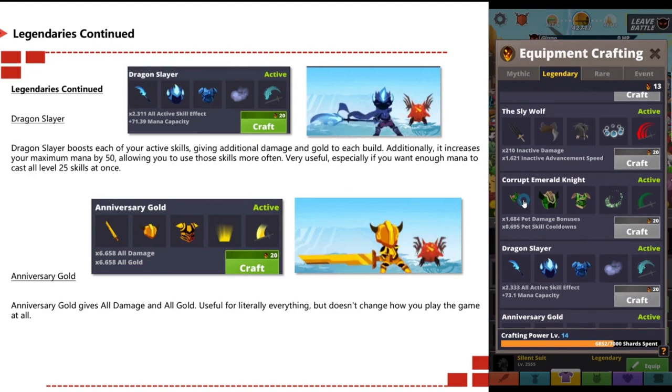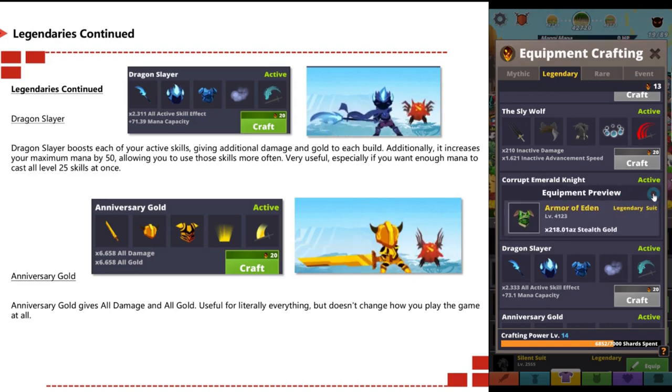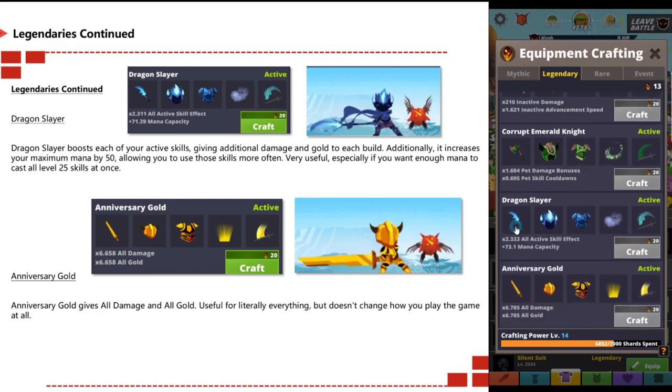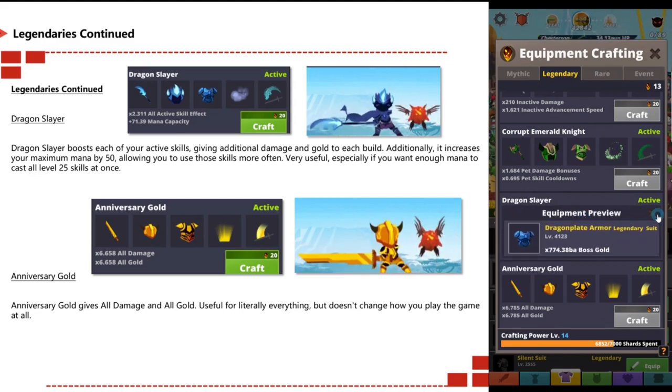Dragon Slayer boosts each of your active skills, giving additional damage and gold to each build. It also increases your maximum mana by 50%, allowing you to use those skills more often. Very useful, especially if you want enough mana to cast all level 25 skills at once. Anniversary Gold gives all damage and all gold — useful for literally anything but doesn't change how you play the game at all.